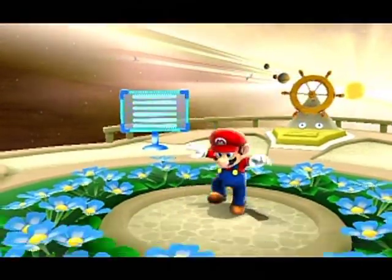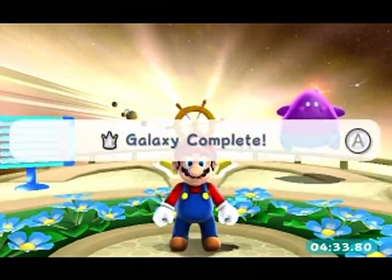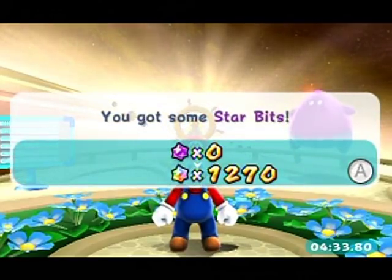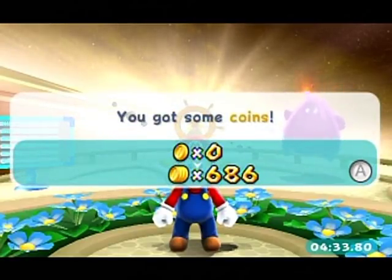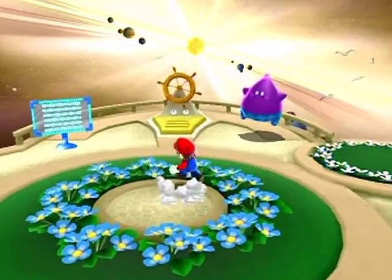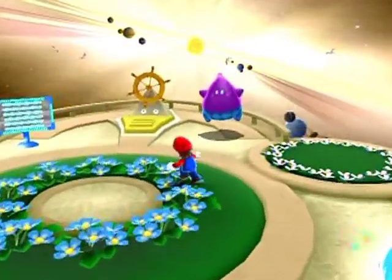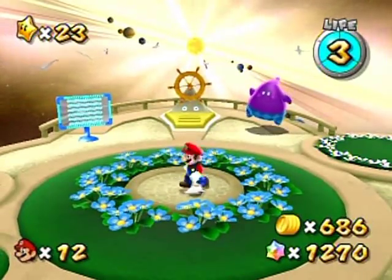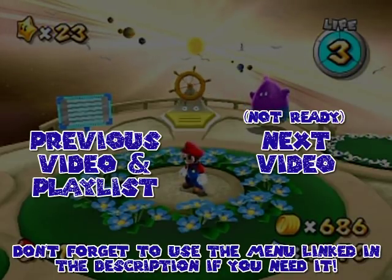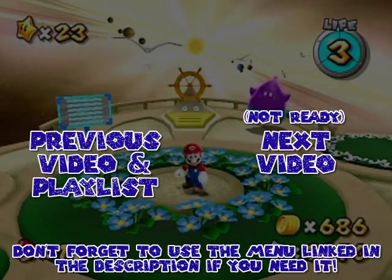Good times. That is the end of Cosmic Cove Galaxy. Catch that Star Bunny — I always forget the name of the hidden star because it's not on the star selection screen. Most of the time I forget what the hidden star names are, but it tells me after I'm done. With that, I'm going to end the part here. I hope you enjoy, and I'll see you in the next part when we explore other galaxies in World 2. Bye-bye.